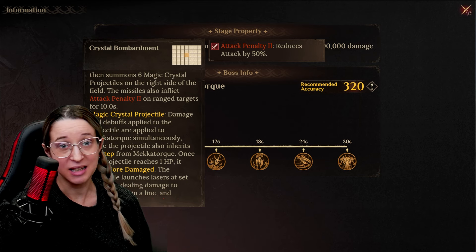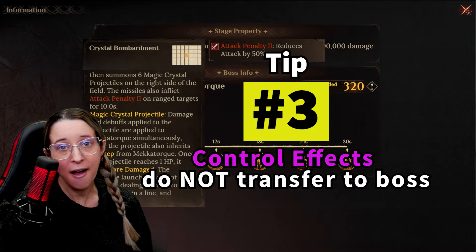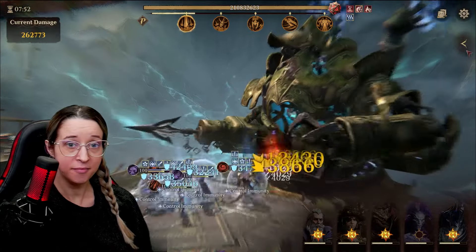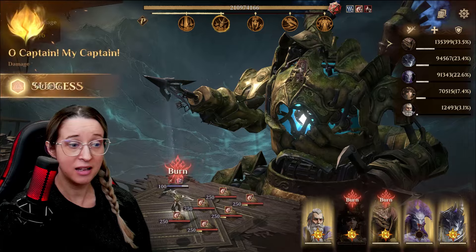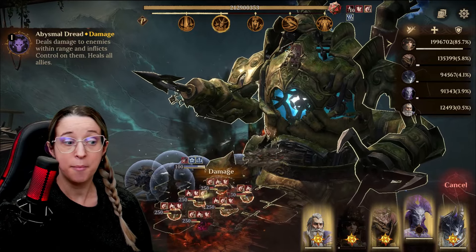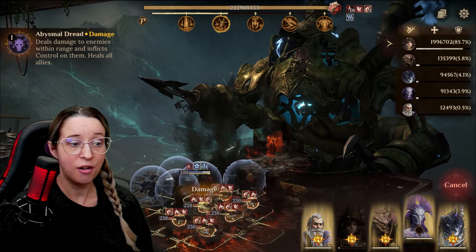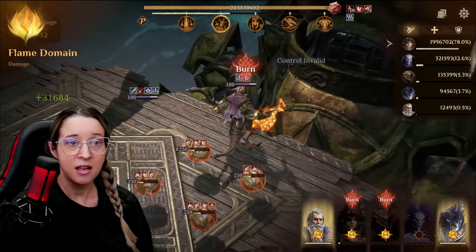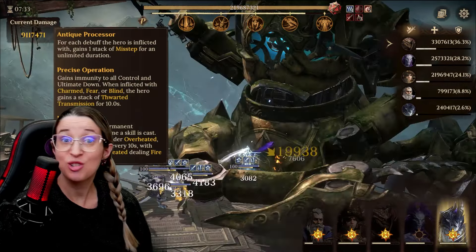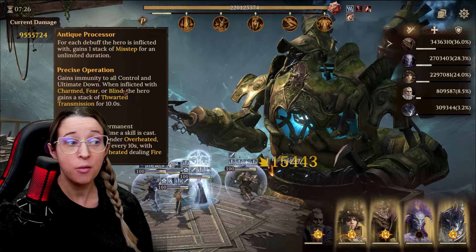But that's where tip number three comes in. Control effects placed on the magic crystal projectiles do not affect the boss. So Zarloth is going to be our example — he has a fear. But if you want to get the most damage out of your Zarloth, you're going to manual him. There's AoE decrease defense. If he attacks normally, he's going to attack the boss and miss one ball in the corner. But if you manual, you can get off the boss and attack all six balls. But watch — when that happens, there is no Thwarted Transmission happening. This gains immunity to all control effects.